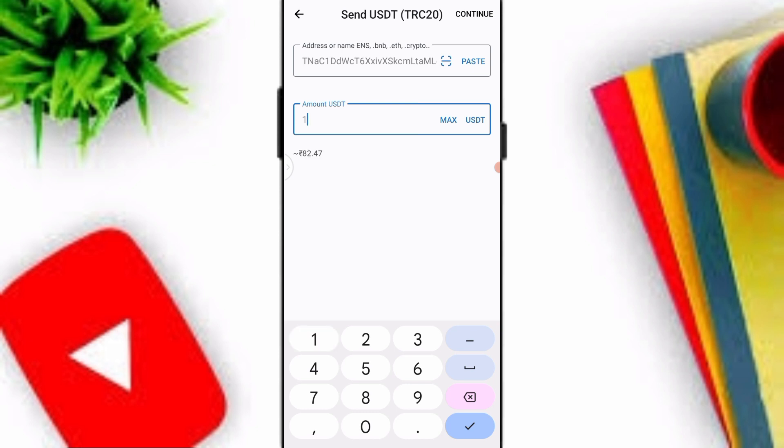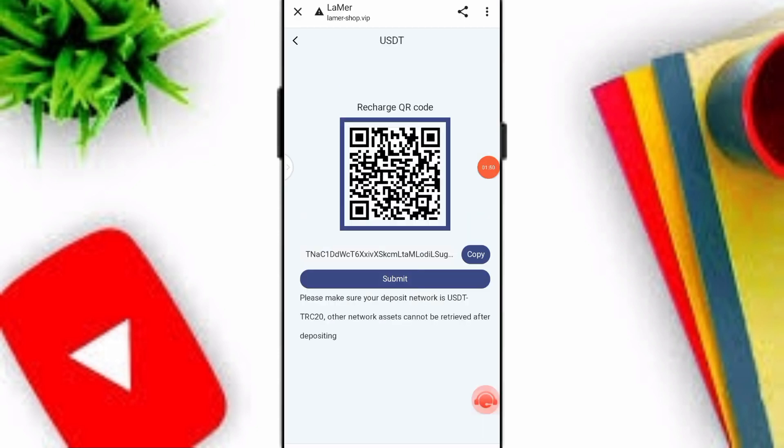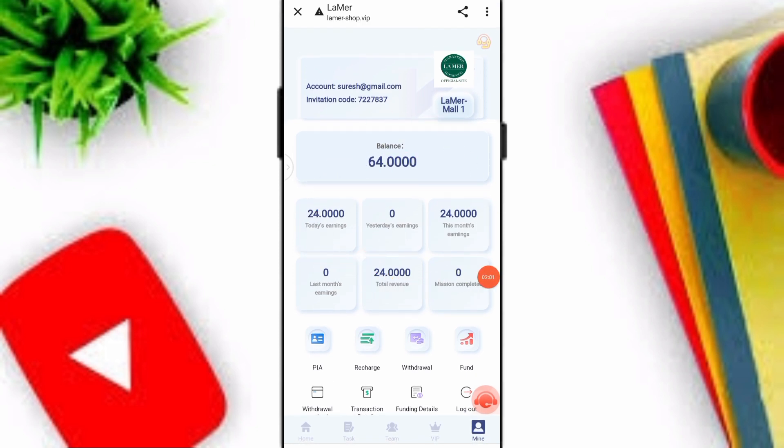I want to upgrade to VIP1 so I will deposit 12 USDT on this platform. After you deposit your amount, go back to the website and click the Submit option to easily deposit your amount. Here you can see my total balance — I have already deposited two times, 12 plus 12.